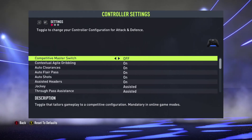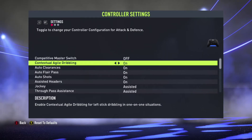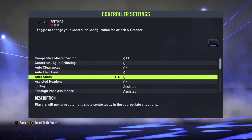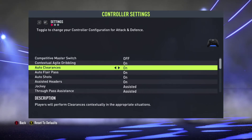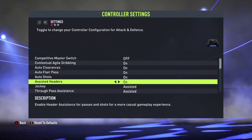Contextual agile dribbling — you already know what that means, it was in FIFA 21. It's basically used in one-on-one situations to beat opponents, so it's really nice. Auto clearance is on and off — these are self-explanatory. Auto shots, auto flare passes, and so on.